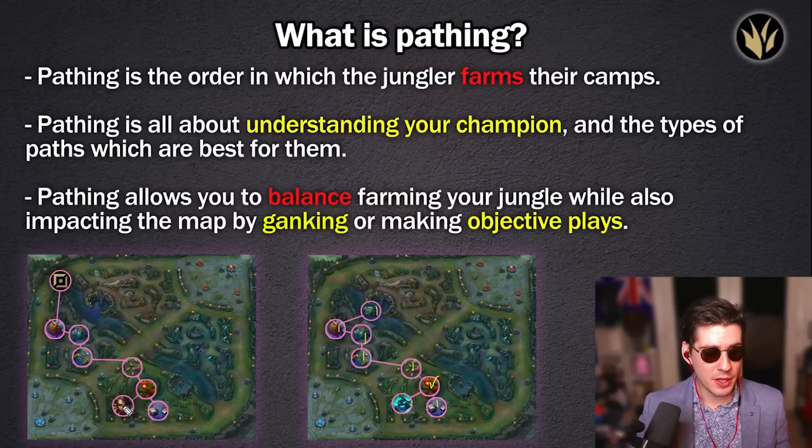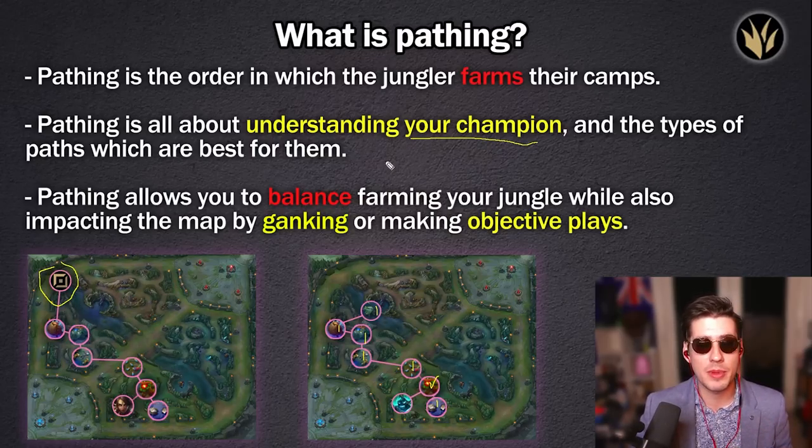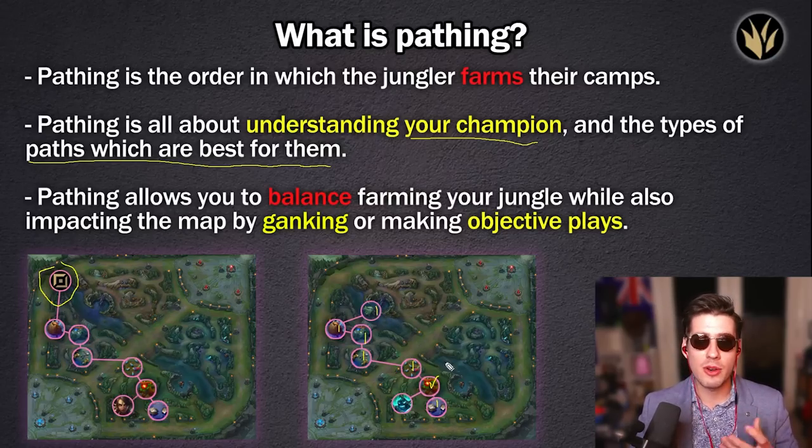If we look at the example on the left, we see Nidalee. Nidalee is a fast-clearing jungler that has gank power, so she does the exact same type of clear as Hecarim — she clears camps fast — but instead of going for Scuttle, she ends with a top gank. This is just the difference between champions. It's about understanding your champion and knowing what paths are best for them. Pathing allows you to balance farming your jungle while also impacting the map by ganking or making objectives.